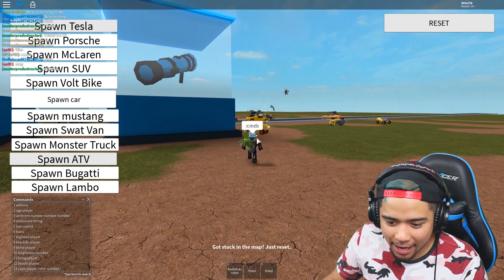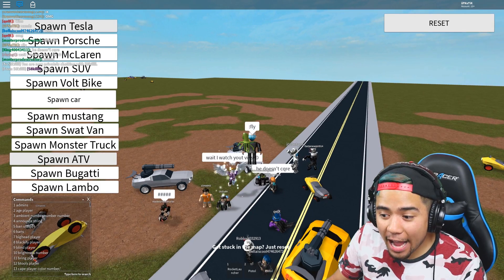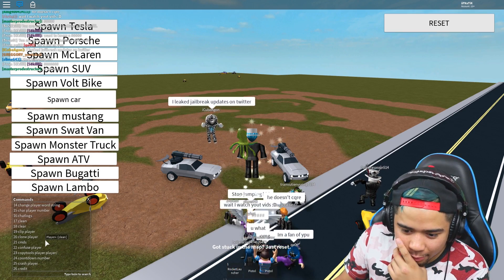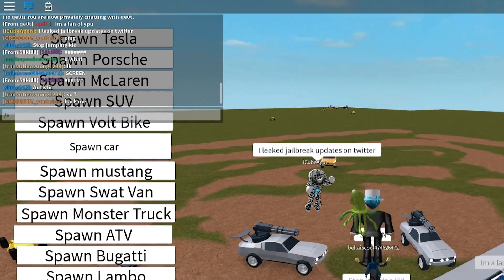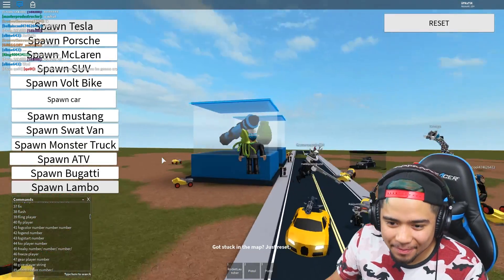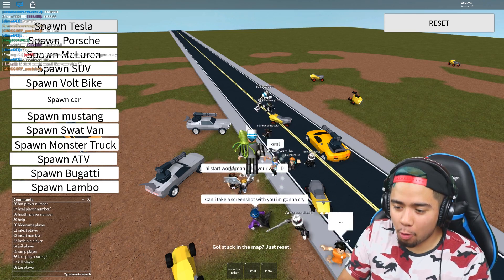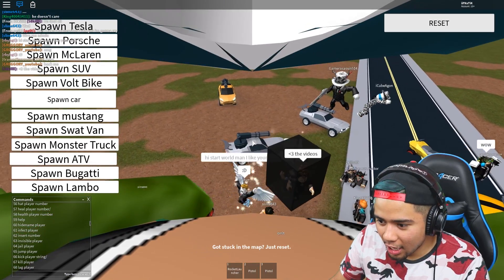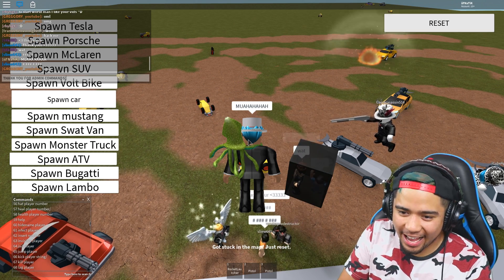Since the owner gave us admin commands, I wanted to mess around with a few of these players. Let's go into fly mode — we are flying above everybody. We have iCubeAgon who is the dude who tweeted at me — shout out to him. We also have King4003411 — let's mess with him a little bit. Let's do the fling command — and he just got launched up into the air! We also have a jail player command — let's put 58Kill in there and he is frozen, stuck in a jail cell. Thank you for the admin commands — this is hilarious!